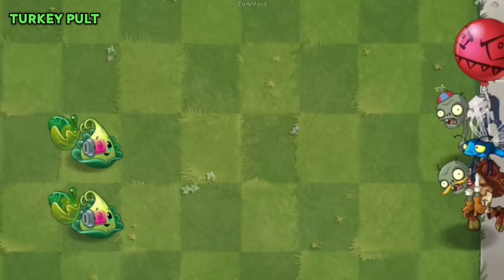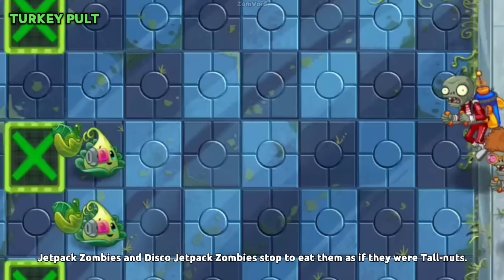While Balloon Zombies and Bug Zombies fly over the turkeys, Jetpack Zombies and Disco Jetpack Zombies stop to eat them as if they were Tall-nuts.